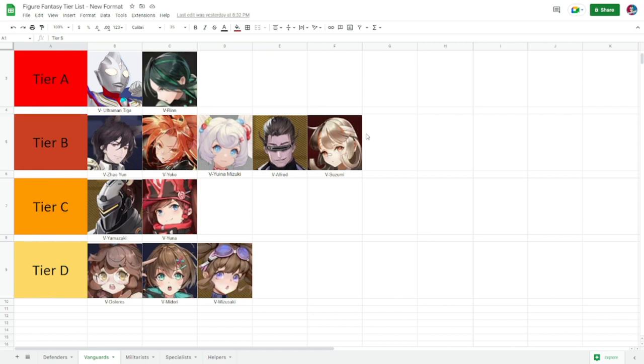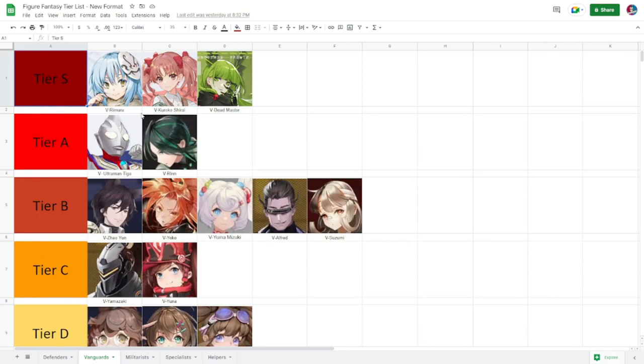Tier A vanguards are ones you'd want to start building, especially if you don't have tier S. Rin has been reliable since she came out — one of the earliest figures released for global. Ultraman was released more recently and is surprisingly good in performance, but won't quite reach tier S classification.